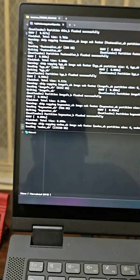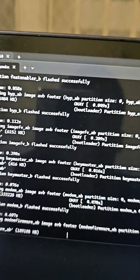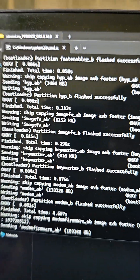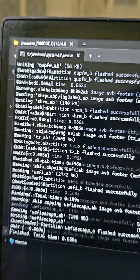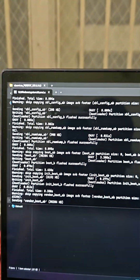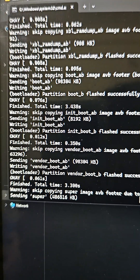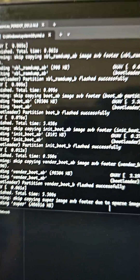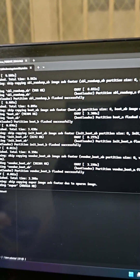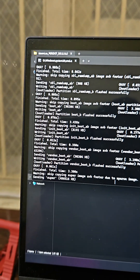Wait for some time — it will take like 4-5 minutes, after which your phone will automatically reboot. You can see that it's automatically installing. We don't have TWRP yet, so we are using the fastboot method right now. TWRP is not yet available for Poco F6, so we are using the fastboot method to flash the EUROAM. Fastboot is better and safer, I guess.